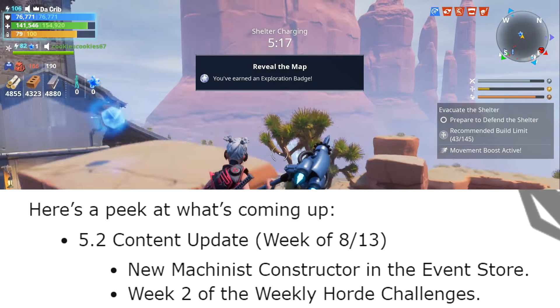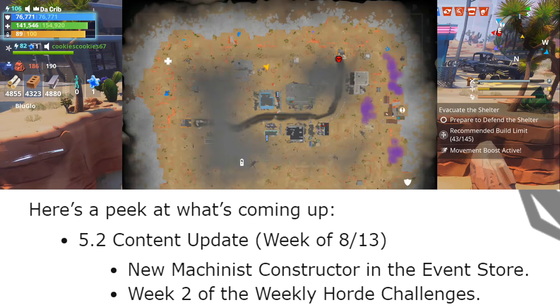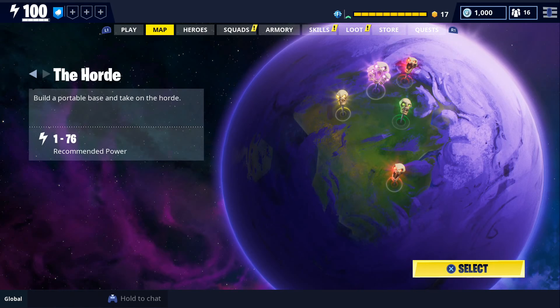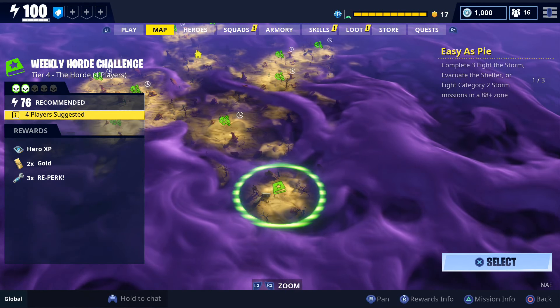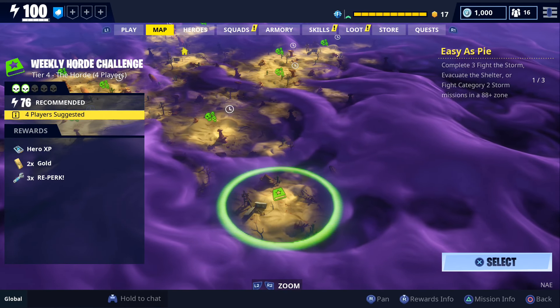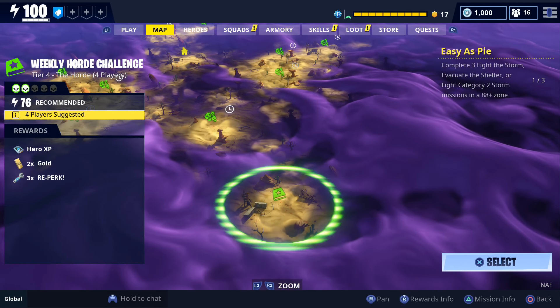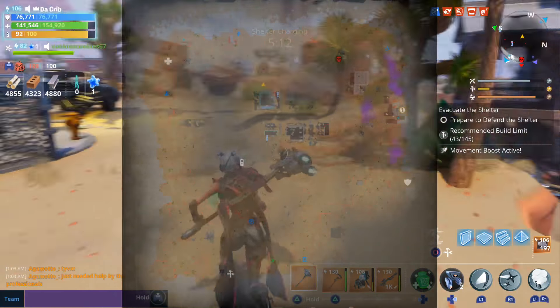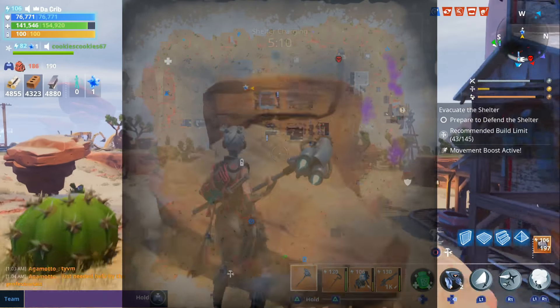During that same week we're also supposed to get week two of the weekly horde challenges. You'll be able to see those challenges in the quest tab, and in order to start it you'll have to go to the horde bash zone where you'll see a little book-looking icon to access the weekly horde challenge. We'll also be sure to upload some gameplay of the new machinist constructor as soon as she's available.